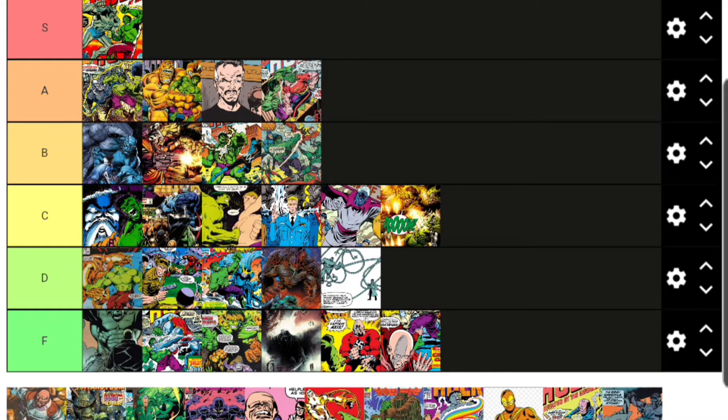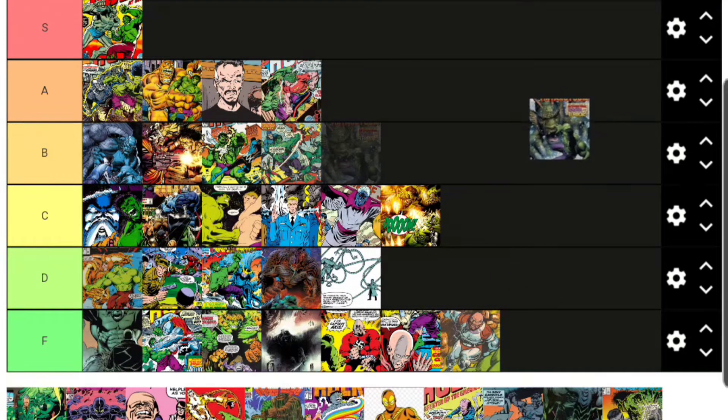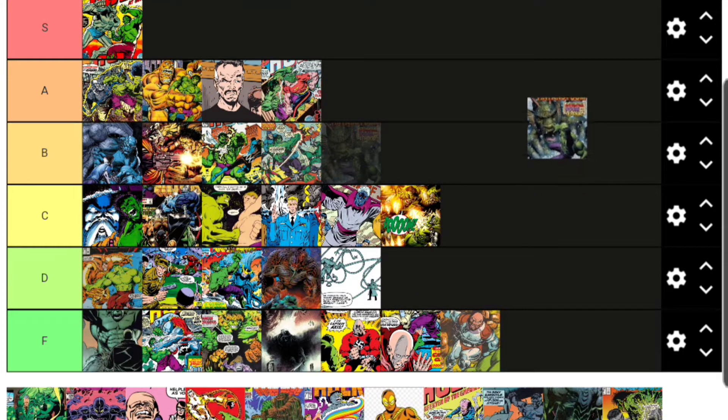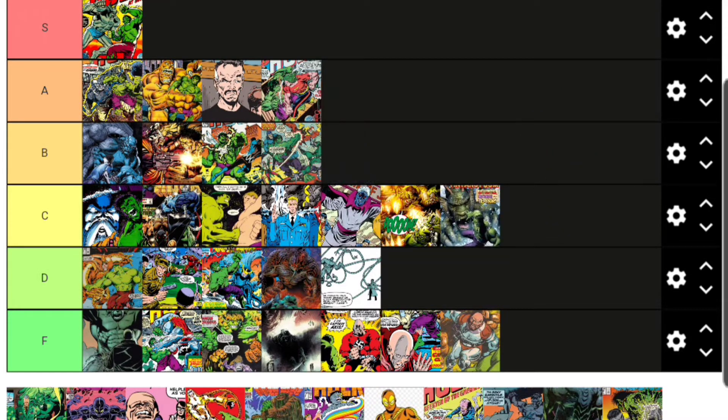There's a Dr. Skrubish or something like that — I'm putting him in F because I don't know anything about him. Then we have Fin Fang Foom, who I'd argue is more of an Iron Man or Fantastic Four character since he's a Monster Island type creature. He was the build-a-figure in a Hulk wave back around 2007-2008. Hope we get a new giant Hasbro Fin Fang Foom soon, but for Hulk villains he goes C tier.